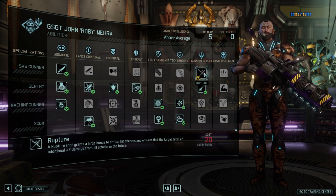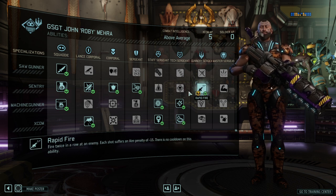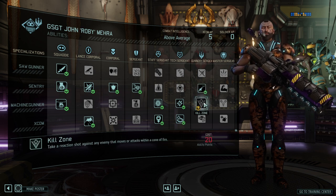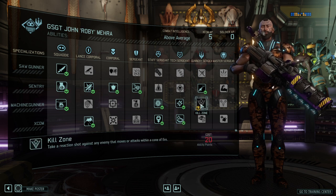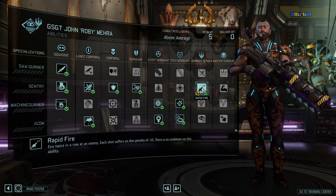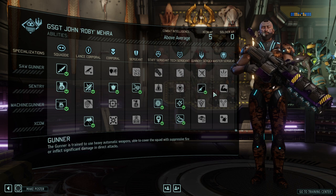Rupture is a very good, A-tier ability. Unfortunately Rapid Fire is S-tier throughout — it's an incredibly strong ability. It synergizes well with Shredder to give you two shreds and even outshines Killzone. On a pure Overwatch-based Gunner I would probably still take Rapid Fire — that's how good it is.